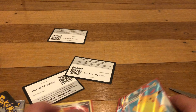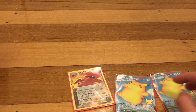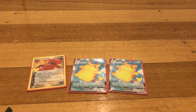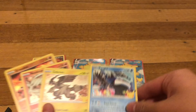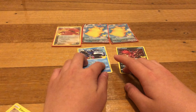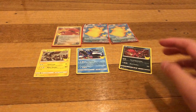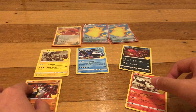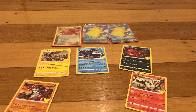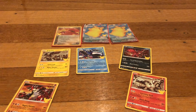We got two Surfing Pikachus. We also have the code cards, the Ninjask holo, Kyogre, Zekrom, Reshiram, and Groudon. And that's the tin — the coin that came with it.